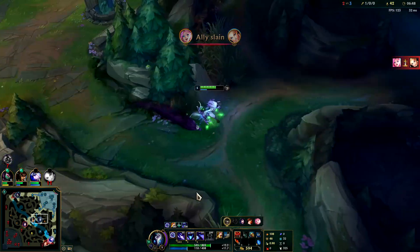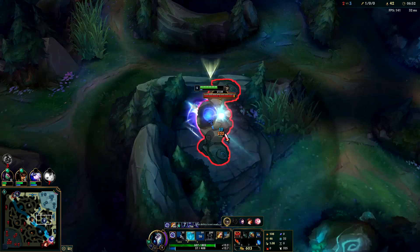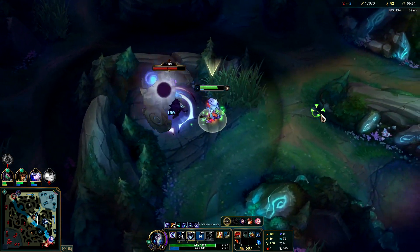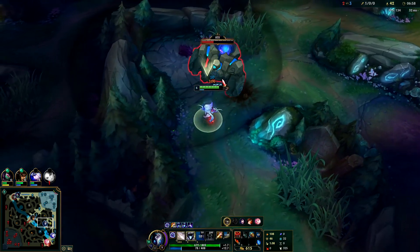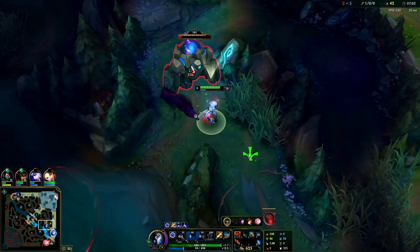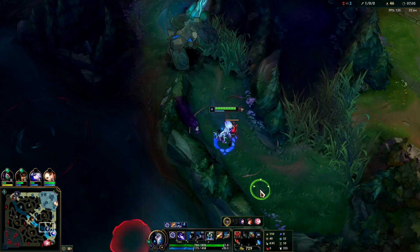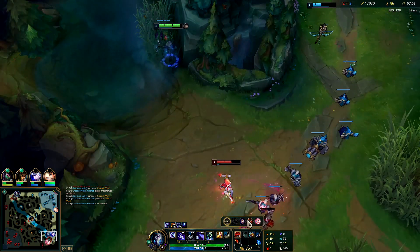Hecarim's dead — looks like my bot lane killed him. His red buff was probably up since none of them have it. I could go kill him on that. Stay within the side of the circle. The cooldown's about to end anyway so I can Q on the outside of it. All right, we're level 6 — we're ready to make something happen. We have this ward, so I'm going to put my mark on one of them as they step up.